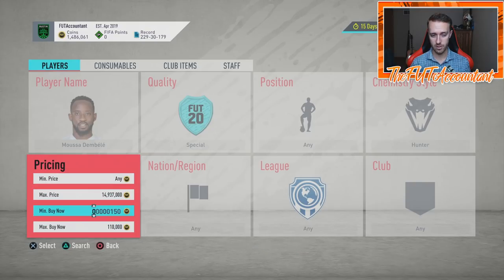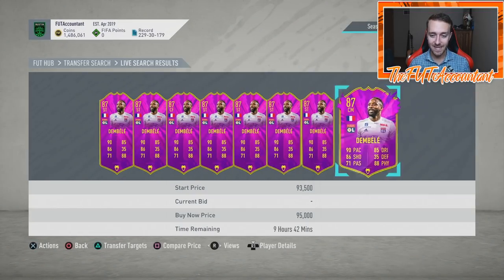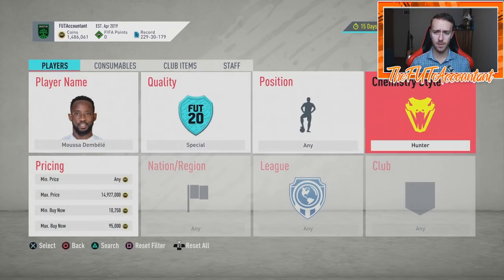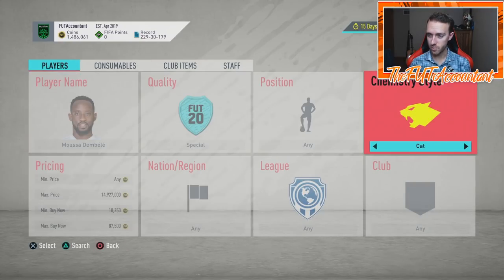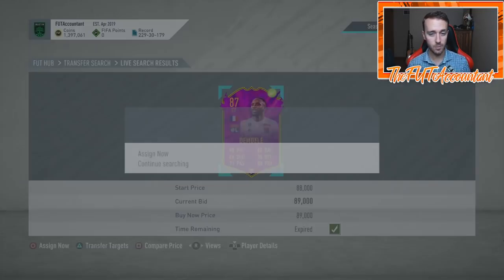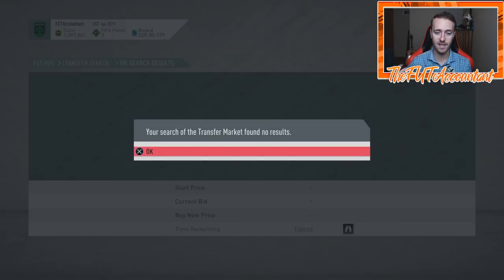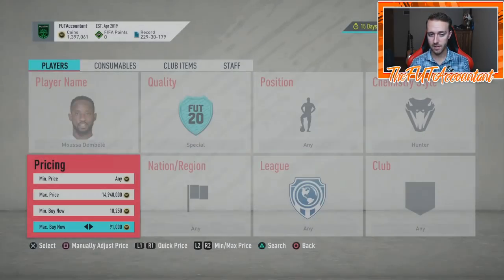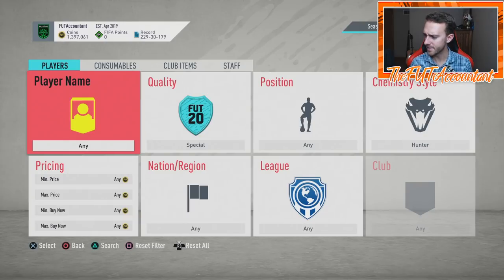Let me show you the one guy that's worked really well for me using a Hunter chem style — Moussa Dembele, the French striker from FUT Future Stars. With a Hunter chem style, he's currently 89,000 coins. Without the Hunter chem style, he's 86–87K. I know this is right before weekend league rewards, so there might be some people selling their teams. But this Moussa Dembele will be closer to 100,000 coins during weekend league rewards time. So I'm going to put him on the transfer list because I know I can get around 100,000 coins for that during the weekend when people are buying these cards up for their weekend league teams. There's not very many of them under 95K, so I'm going to keep a close watch on that.